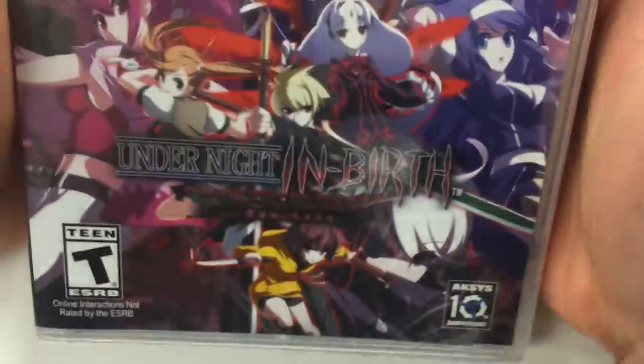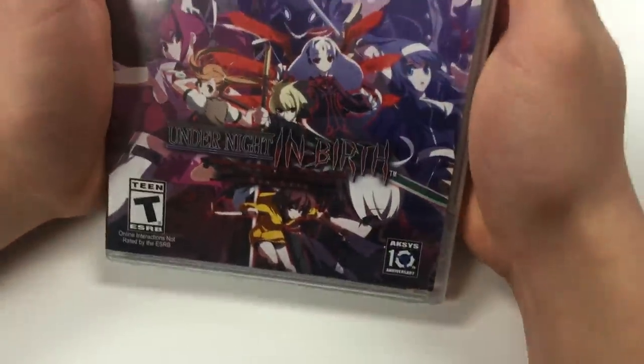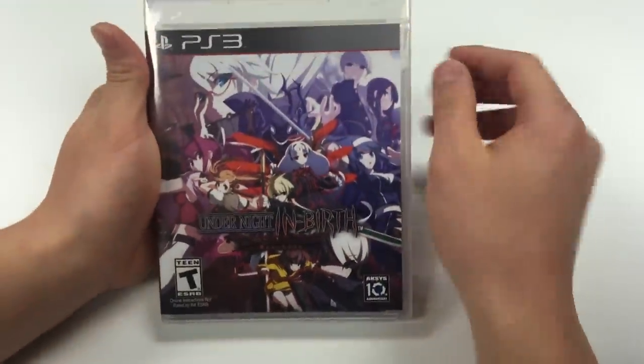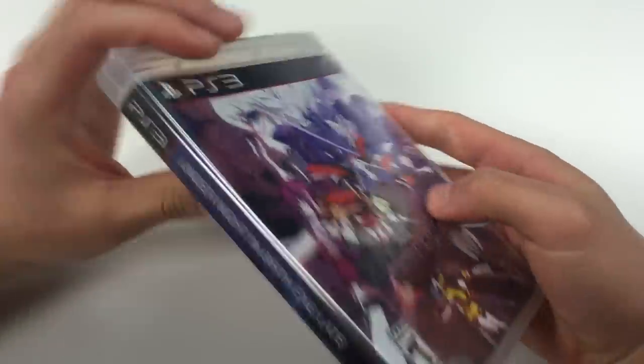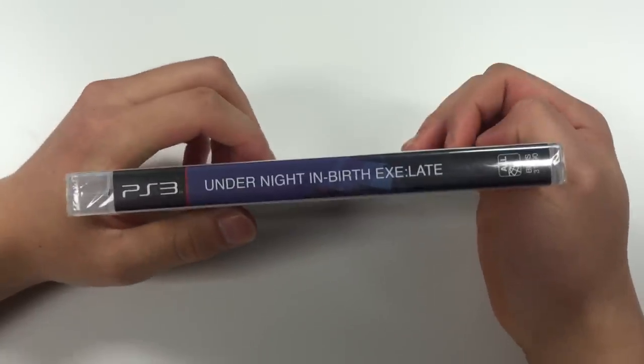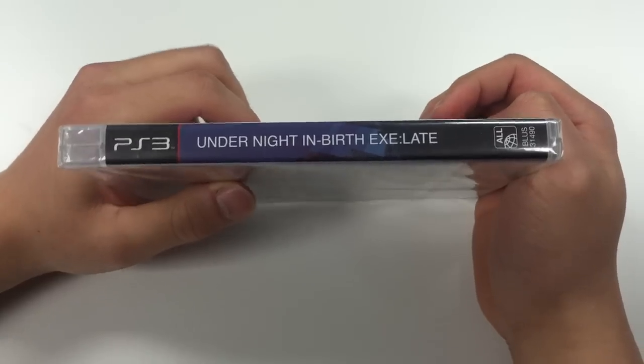This game is rated T14, developed and published by Axis Games. From the front cover you can see a lot of different characters. On the spine you can see it's a continuation from the front cover, and it says Under Night In-Birth EXZ Late.